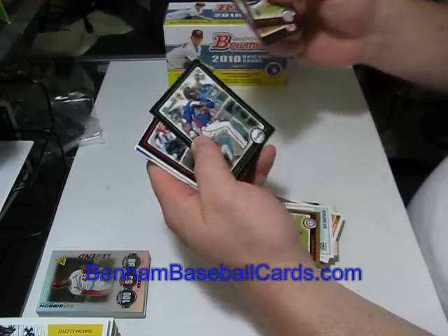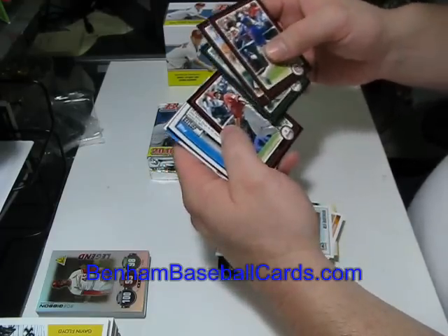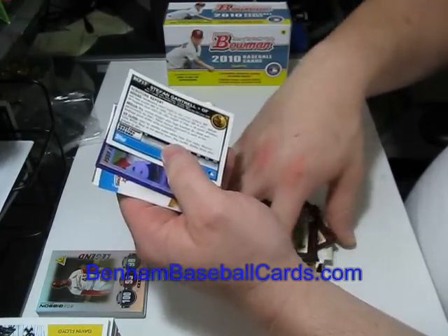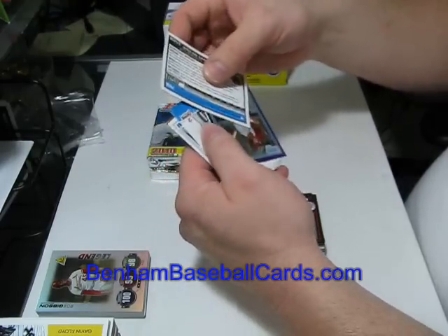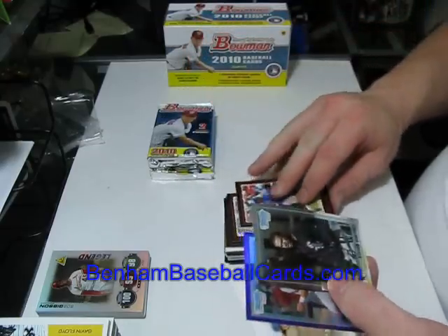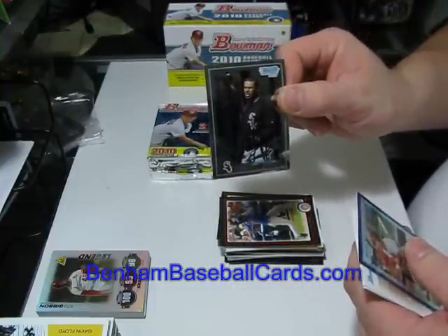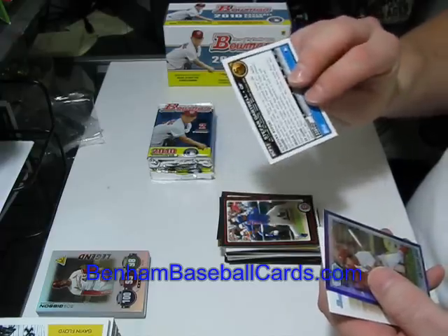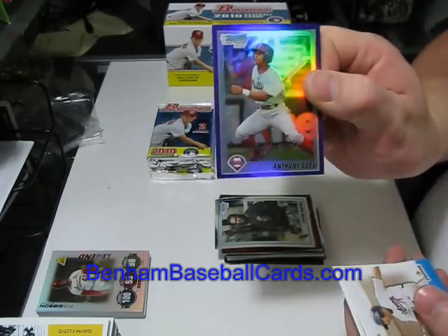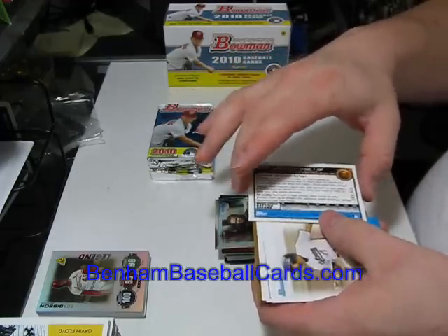Pack three: Aramis Ramirez, Josh Beckett, Jason Heyward rookie card — that's my second one and I still have the other one — and Carlos Lee are the regular cards. Anthony Gose is the purple refractor, which I believe is retail specific. The other chrome card is Steven Gartrell, Bowman chrome prospects. The purple retail refractor — Anthony Gose — is numbered out of 999; this is number 508.